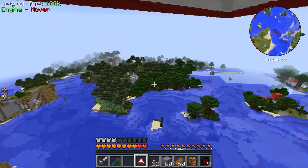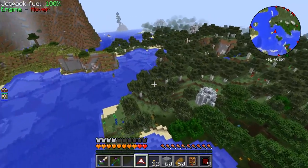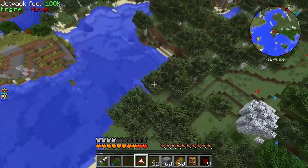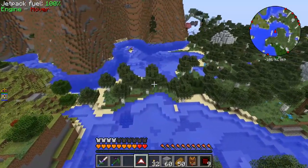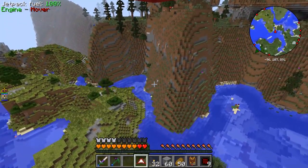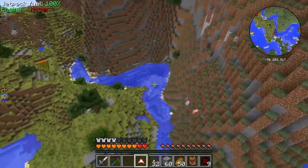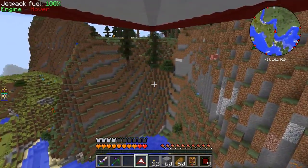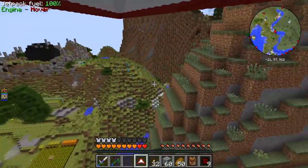I noticed this side is green while this is red, this side is also red, and this is green — which would suggest that one of them has probably itemized. Green means nobody's there, so one of them has itemized, and the other two are probably still functioning somewhere, but I don't know where that is.